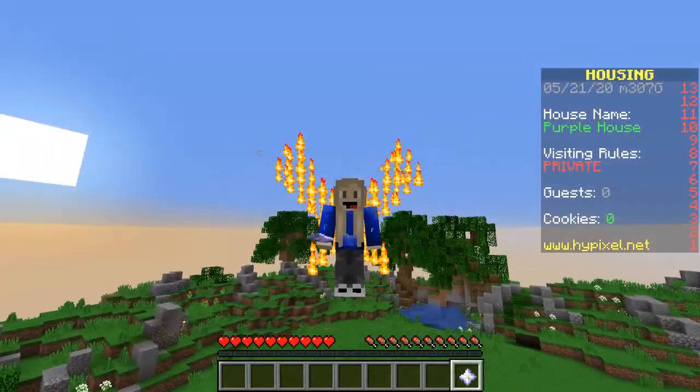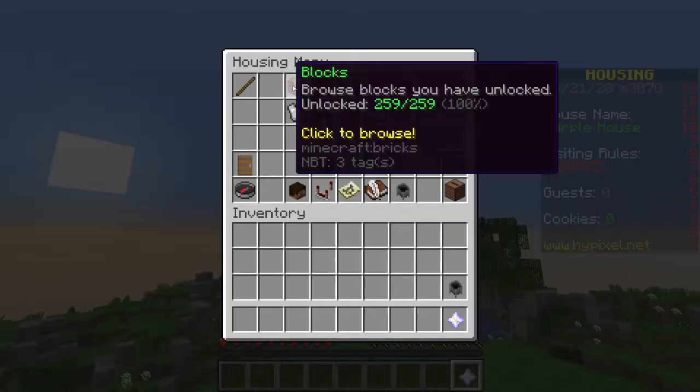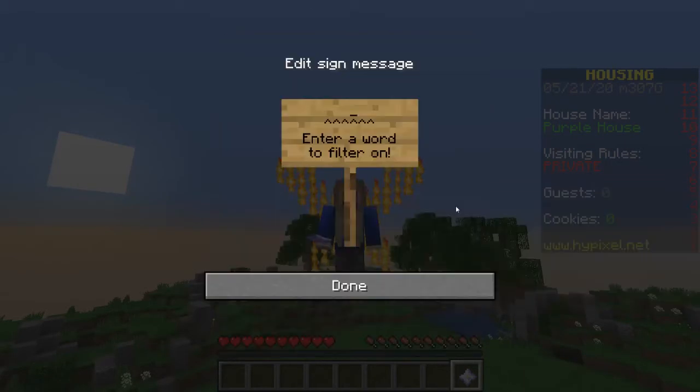If you really want to find a block but you're in a rush, if you right-click the nether star and go to blocks, you can click filter and type in what you want.